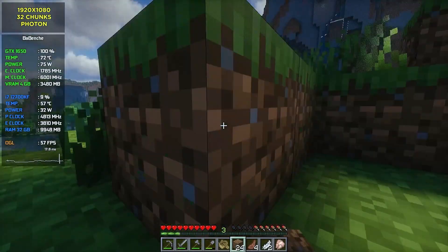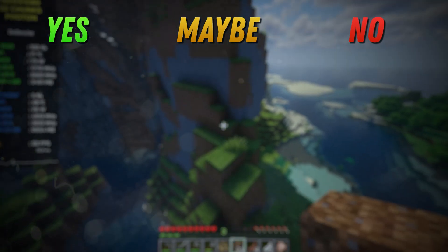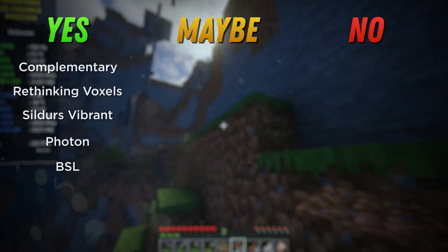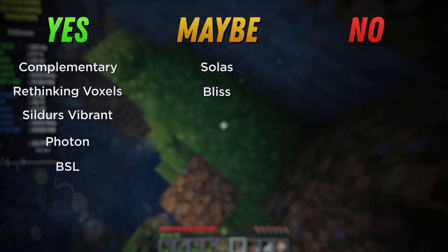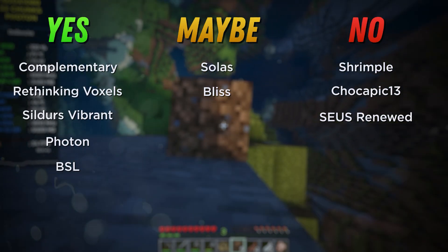After testing these shaders I grouped them into three categories: Yes, Maybe, and No. Yes group: Complementary, Rethinking Voxels, Sildurs Vibrant, Photon, and BSL. Maybe group: Solace and Bliss. No group: Shrimple, Chocapic 13, and Soothe Renewed. Thank you for watching.